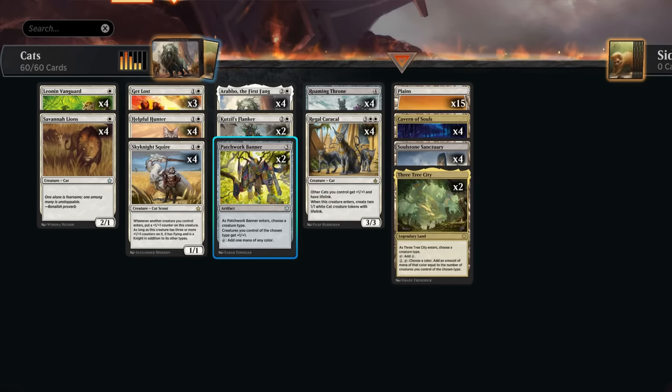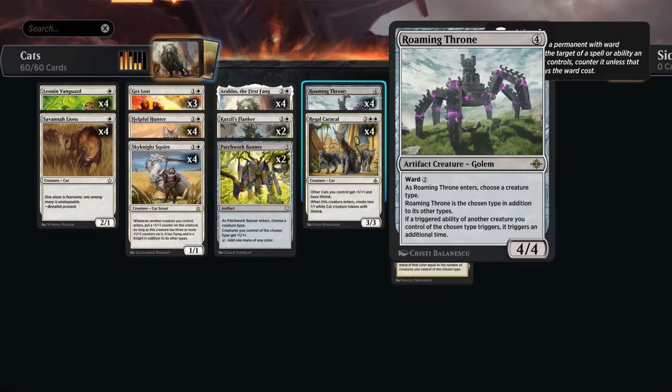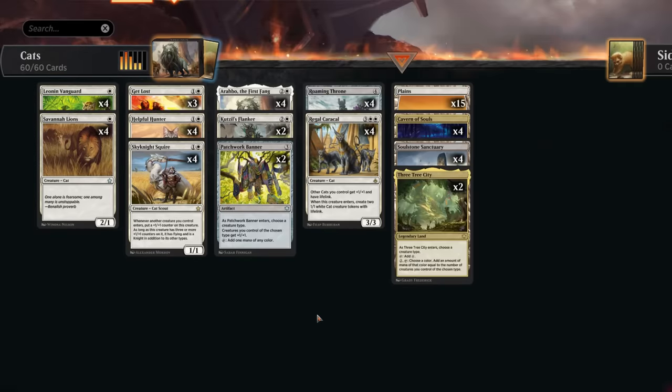Patchwork Banner will give all our cats +1/+1 while also tapping for mana, which is useful when we're trying to cast expensive spells like Roaming Throne or Caracal. We also have three copies of Get Lost as our removal spell of choice.